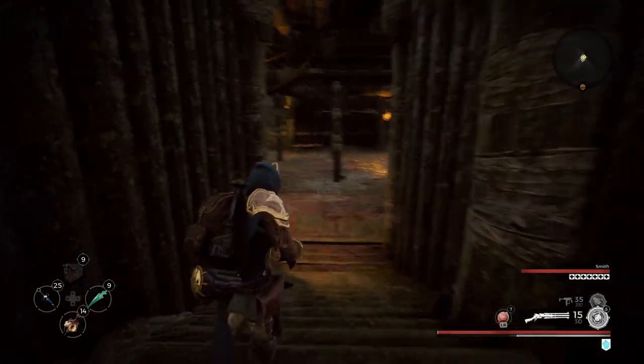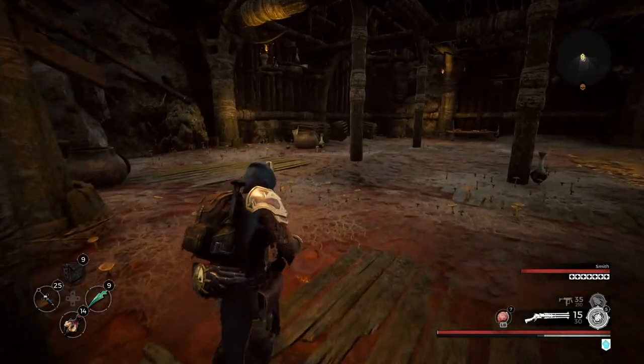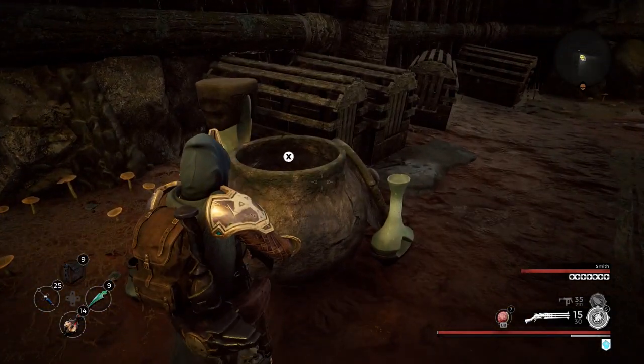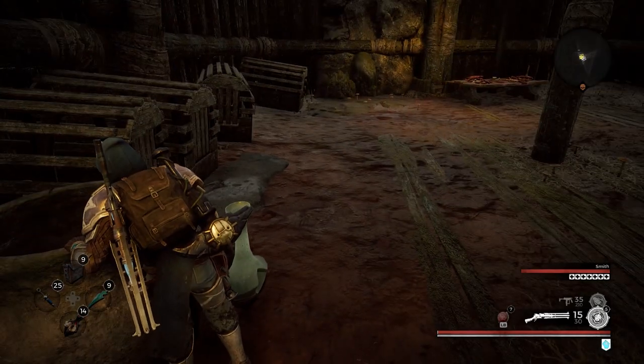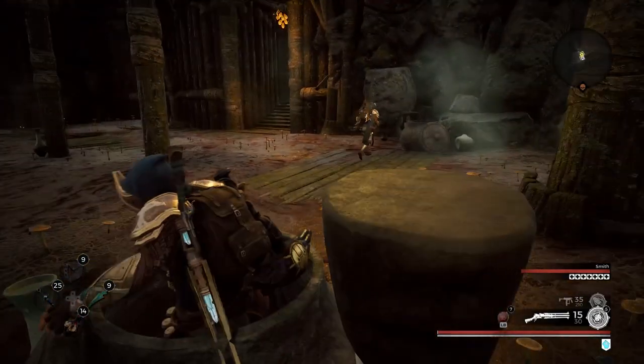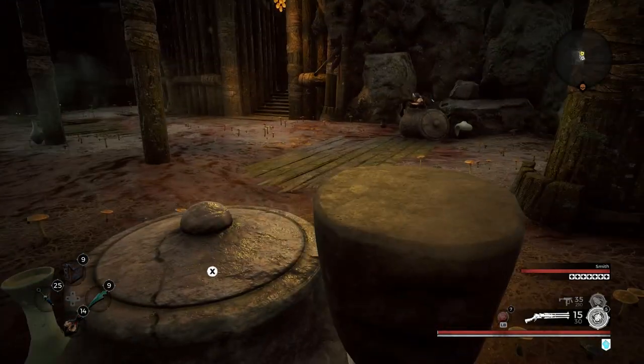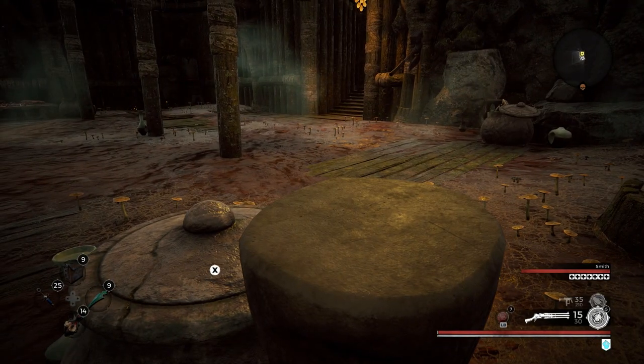Head downstairs, and there are three pots. Depending on how many players there are, obviously you need to use all the pots. This pot right here seems to be the one that makes it work — this is the one I've always used, anyways. You and your partners hide in the pots.